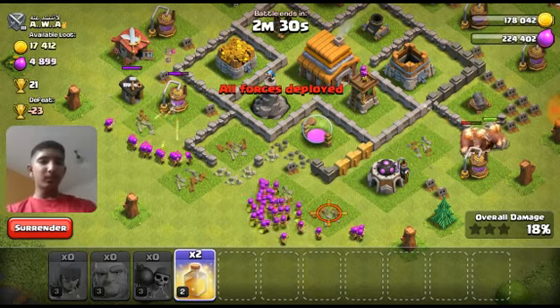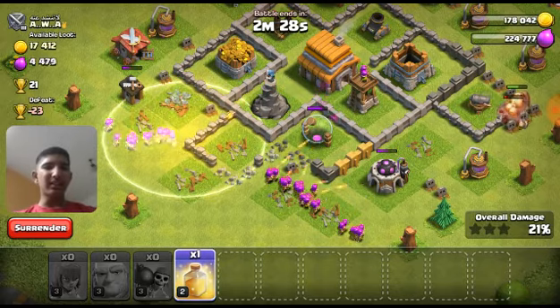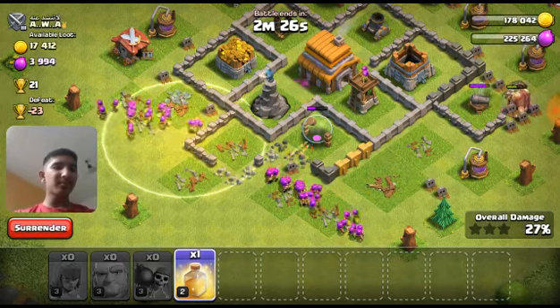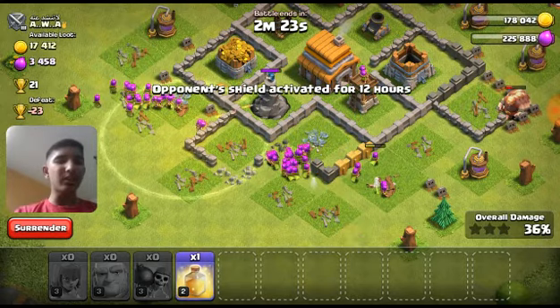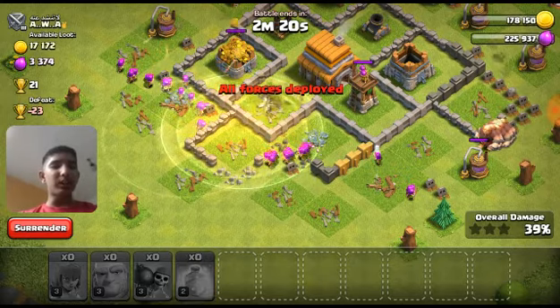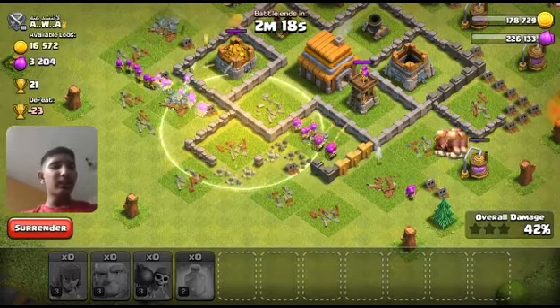I have to throw out the spell right here first so that the builds don't die. Do I have to throw some pretty busy Giants? I'll leave them — okay, same pretty good Giants. Wrong timing actually. Let's kill the Archer Tower.